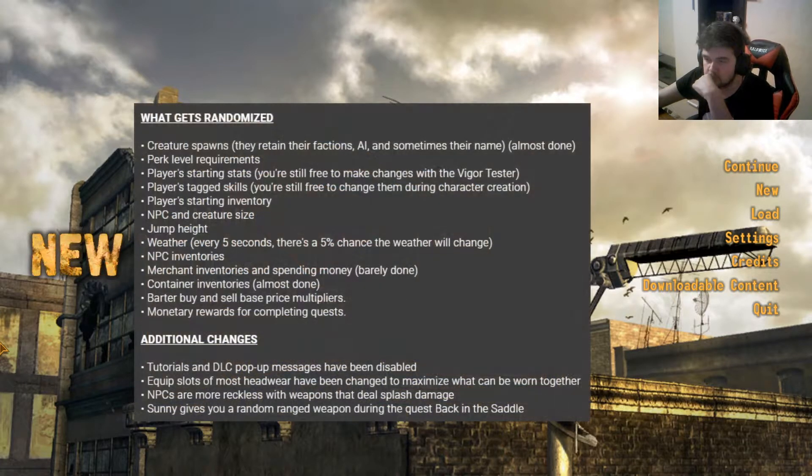So this mod randomizes creature spawns, perk level requirements, player starting stats — but you're free to change them — player tag skills which you're also free to change, player starting inventory, NPC and creature size, jump height, weather — there's a 5% chance the weather will change every five seconds — NPC inventories.